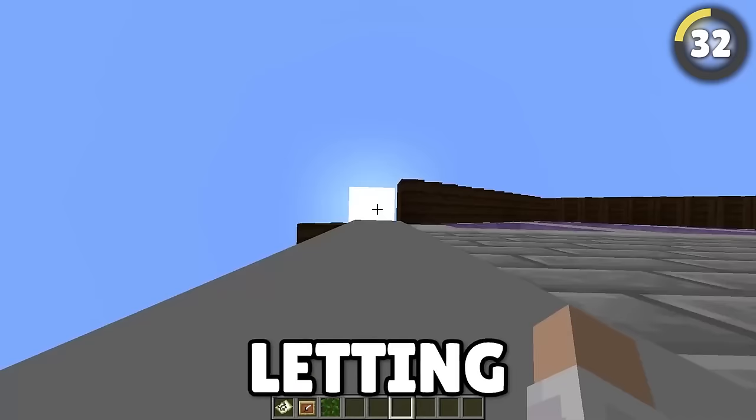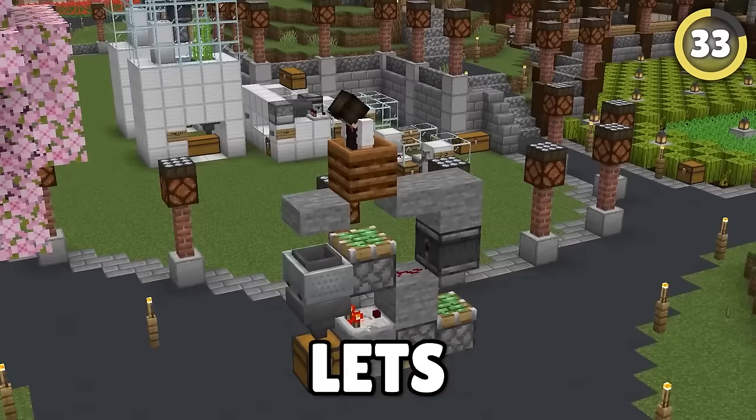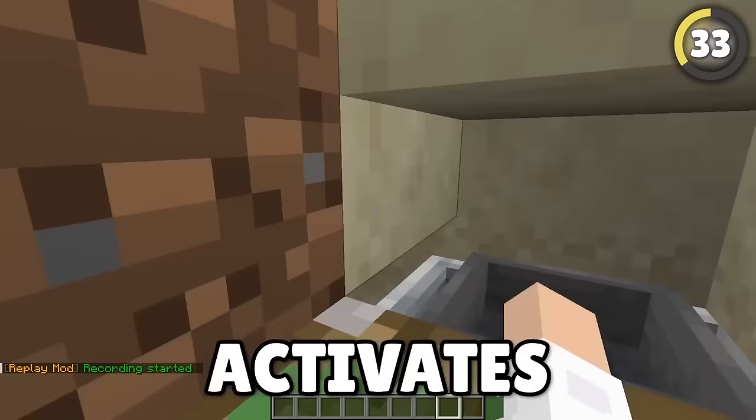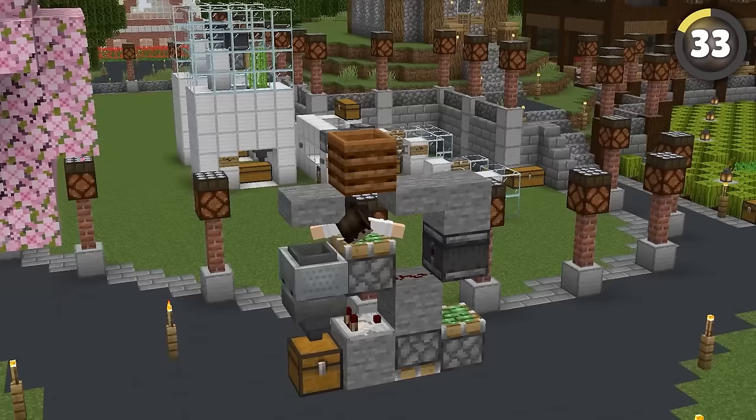Need a truly secret entrance? This hack lets you use the composter as a trapdoor. If you drop an item here, it falls into a hopper minecart, which activates the mechanism and drops you underground, allowing you out into your secret base.